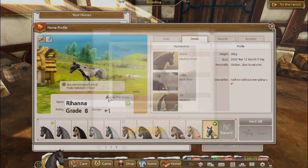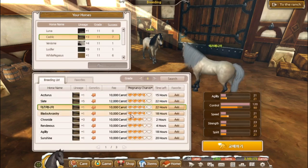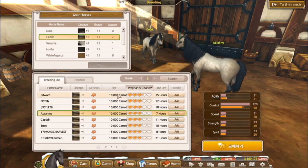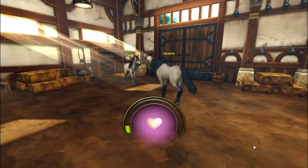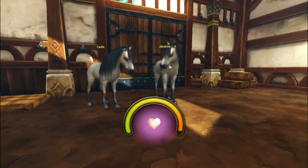This one doesn't have a good mane and tail, so we can get rid of it. Let's go with Abraham's again — Edward. Abraham's have such good stats as well. Yes, give me the good foals.